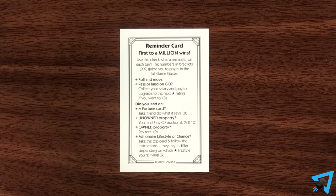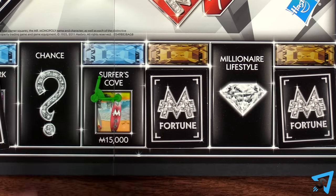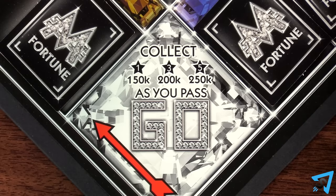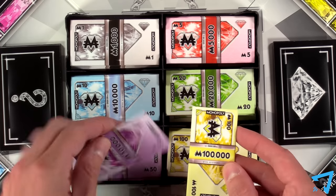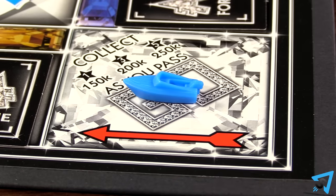Give each player a reminder card. If you land on a property with a fortune card, then you take it, read it to yourself, and do what it says. Some fortune cards are used right away, while others you can save for later. When you land on or pass GO, collect your salary as indicated on the GO space. You may also upgrade your token by collecting 50,000 less on your salary, then upgrading it to the next size up.